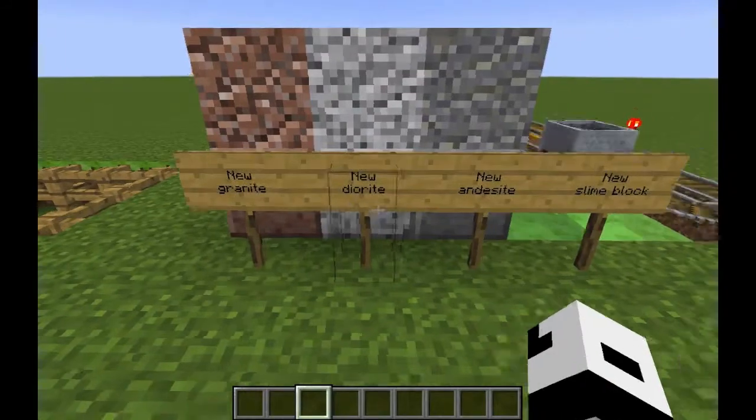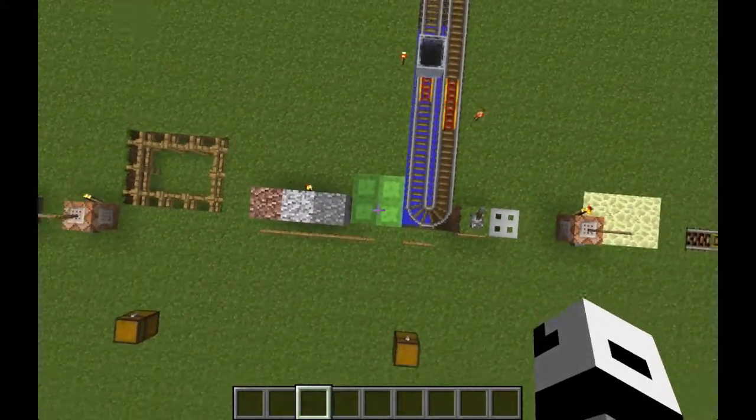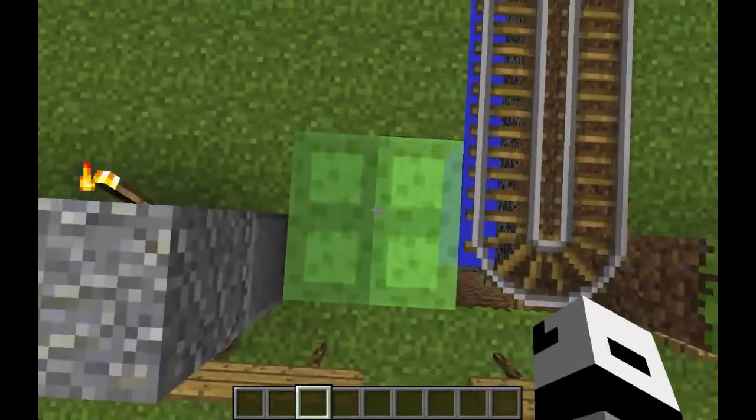We also have the new granite, diorite, and andesite blocks, along with the new slime block. If you fall on it, it will allow you to bounce back 60% of the height you fell from, until you eventually stop jumping.